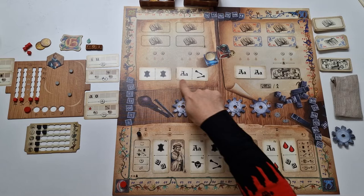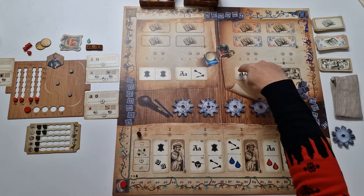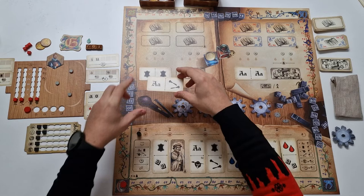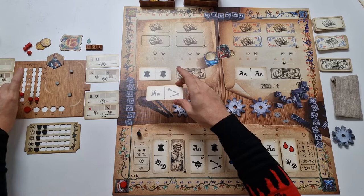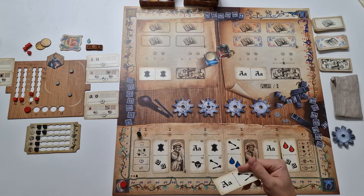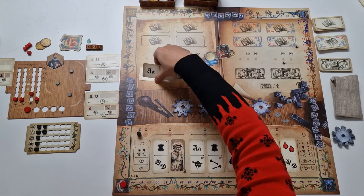Next we've got the track with specialties. Starting from the first player, a player can take a card that will allow them to raise their specialties. You can take a card and either use it to raise both of the specialties shown on the card by one, or use it to raise a different specialty by one. So it's either two of those specific ones, or one of anything. Then you discard the card. After all players have chosen, remaining specialty cards are discarded from the row.